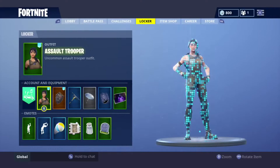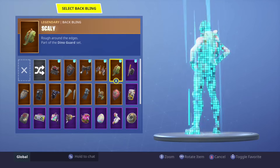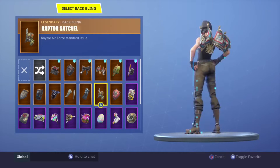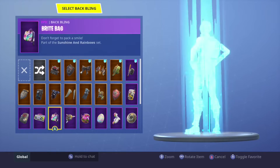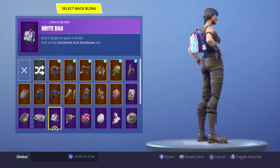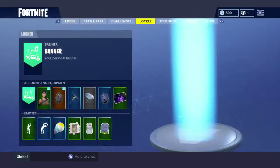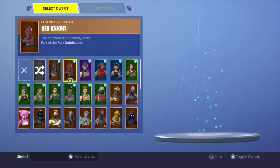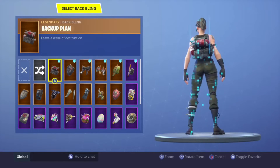Next up we have the Salt Trooper. I usually just rock the Brite Bag on it. This skin has that little brown look but still goes with a lot of stuff — I just rock the Brite Bag. If you have it, definitely wear it on this character. It's like the Renegade, just smaller. Next up we have the Commando — I usually just rock the bow on it.